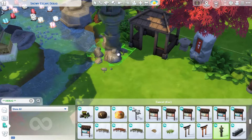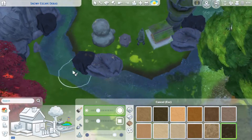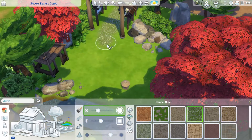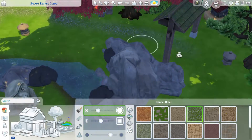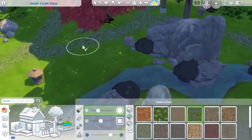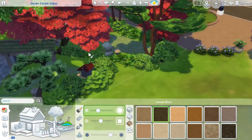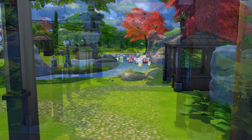Then I go through the debug items again to see if there's anything I still need. Another thing I did — which is a little bit of a cheat — is use terrain paint. I just thought it would look so much better, and it's not an item, it's just a color on the ground, so I thought it would be fine. As you can see, I'm doing some paths so people can see where they're supposed to go. And that was the debug build I did with the snowy escape pack during the trial phase.